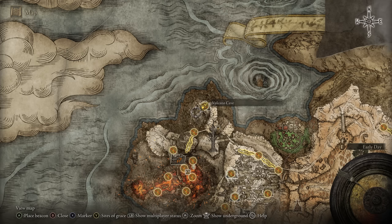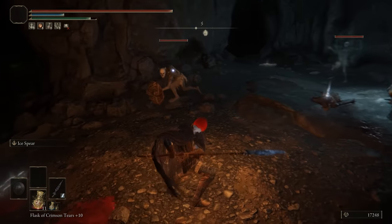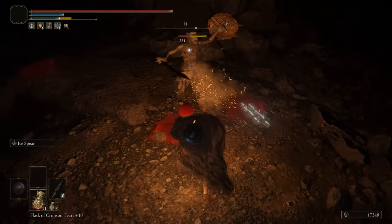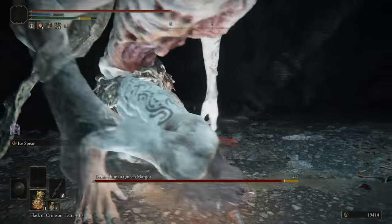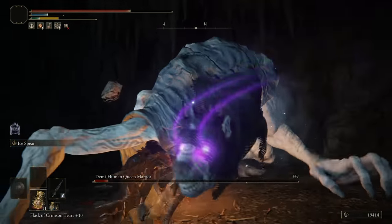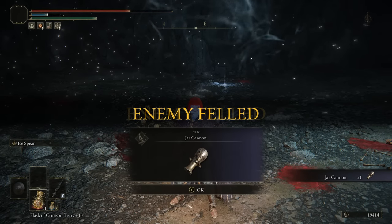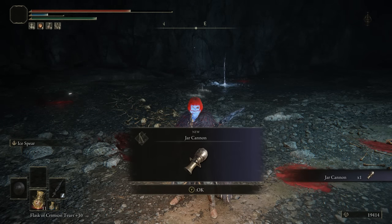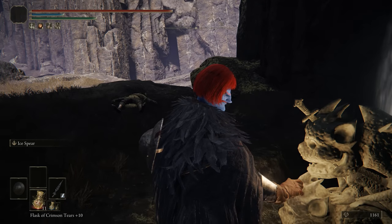The Volcano Cave is in Mt. Gelmir — a super short dungeon revolving around goblins, nice and simple. The boss is a retextured version of a rare goblin boss, so this could well be your first time fighting it. Your reward is the Jar Cannon. What we have here is a short, snappy, fun dungeon, quick boss, you get out with a jar cannon. Absolutely love it. 8 out of 10.